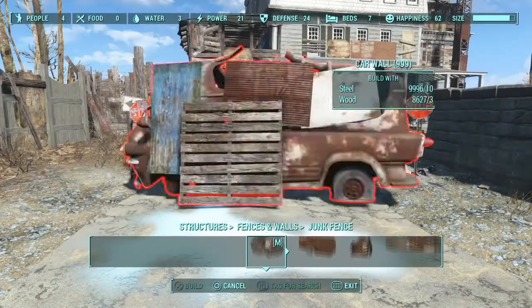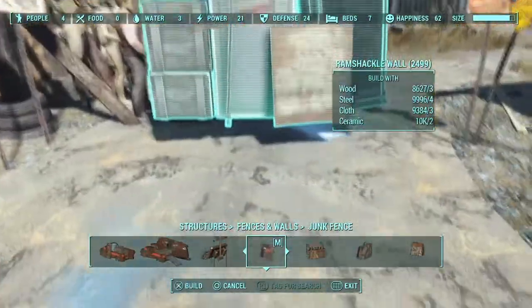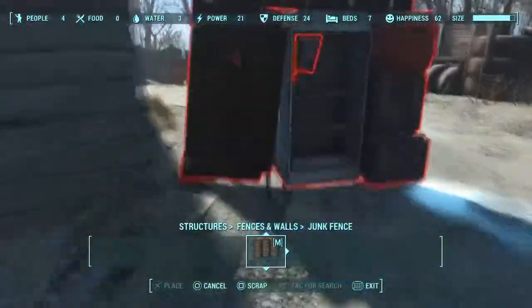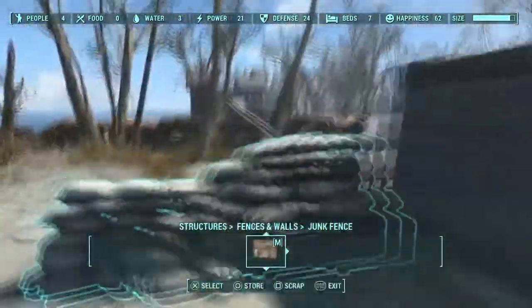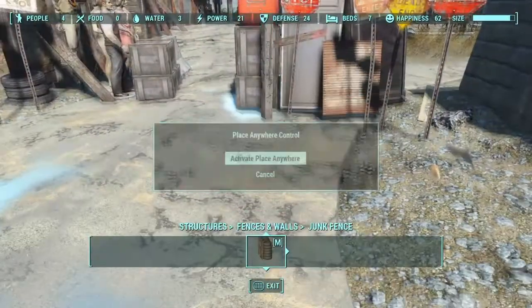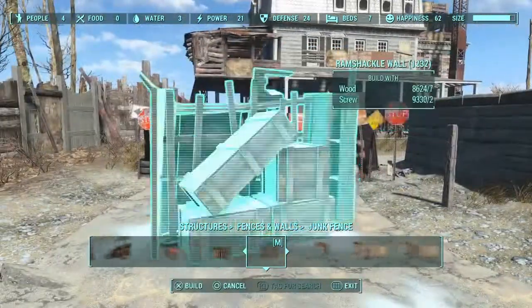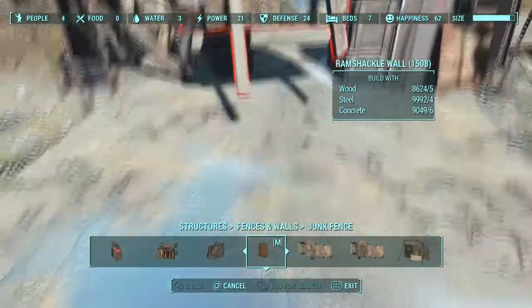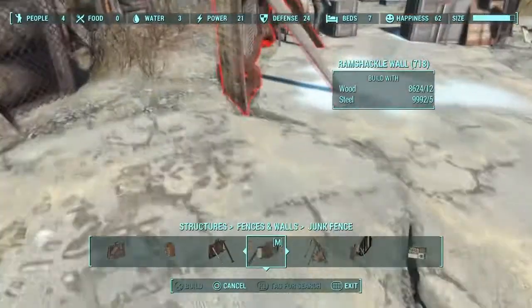Eventually I go to the junk fences and grab just one of these pile-of-trash ramshackle walls. I try to move it over so that side of the couch is kind of leaning up on top of something, because as you can see it's floating a little bit. I move it down a little bit so it doesn't look quite like it's floating. With this area I probably could have used that wall - it filled in the rest of that space pretty well.